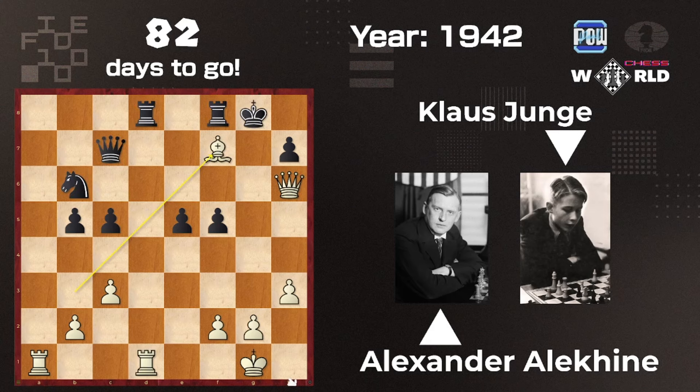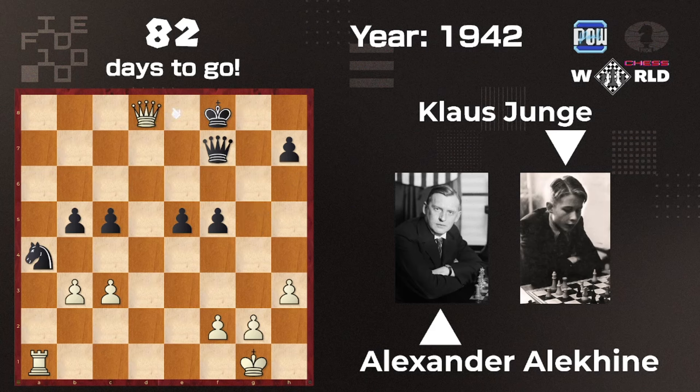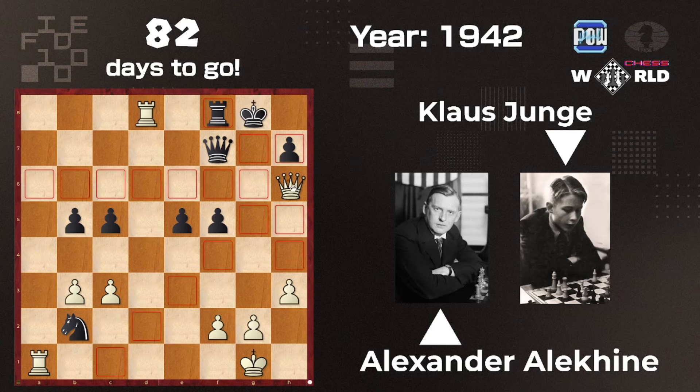Let's find out how the game ends: Queen takes, Rook takes, Knight a4, and b3. Alexander Alekhine won the game because there's no hope for Klaus. If the game would have continued: Queen f5, King f8, Queen takes, Queen e8 — white is winning, and it's over. But what about Knight b2?